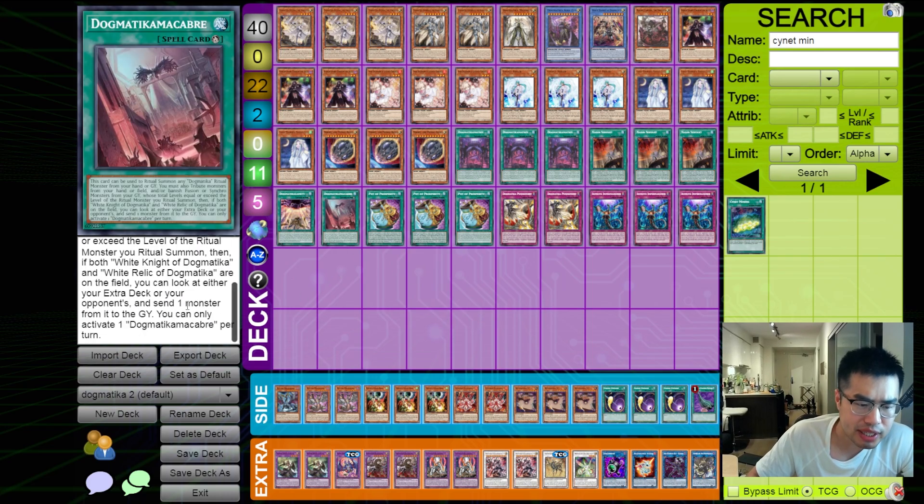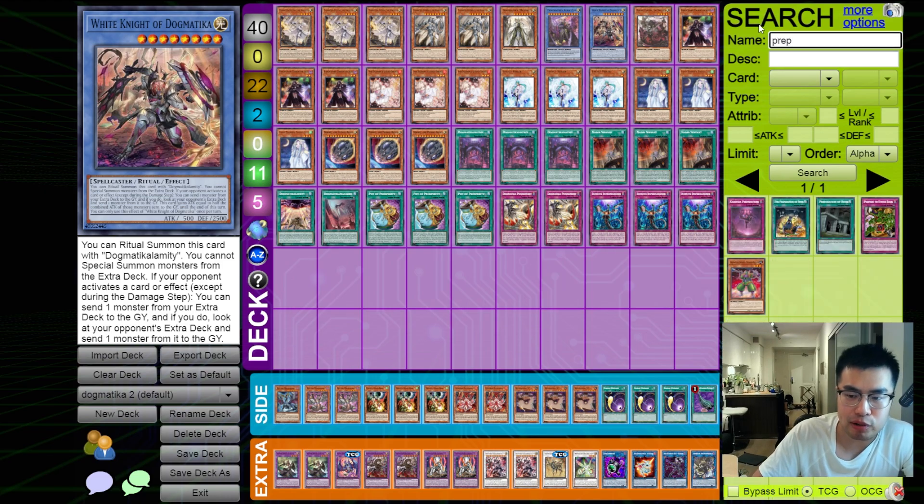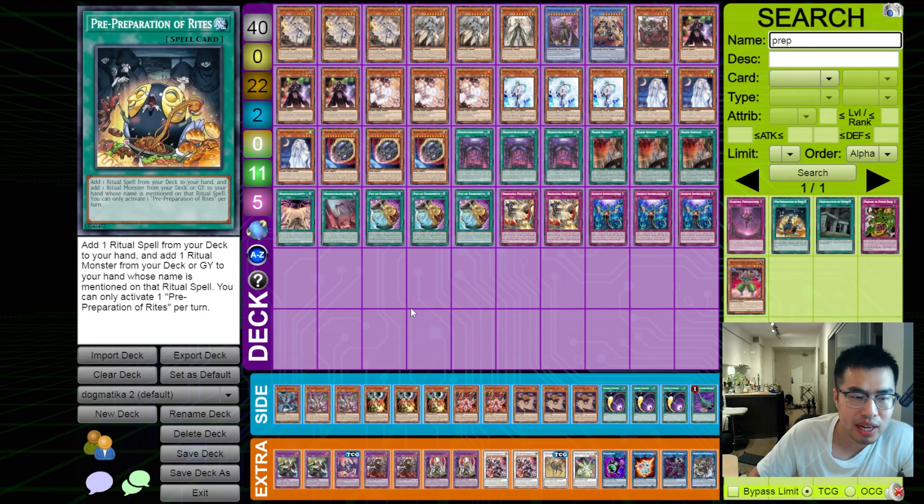The other thing to note is that this card actually does mention White Knight of Dogmatica and White Relic of Dogmatica, so we can potentially also play Pre-Preparation of Rites if we wanted to search it. I couldn't fit it in the deck — I felt like there were a lot of hand traps that we had to play before playing a huge engine like this. But this is potentially something that you could also experiment with.